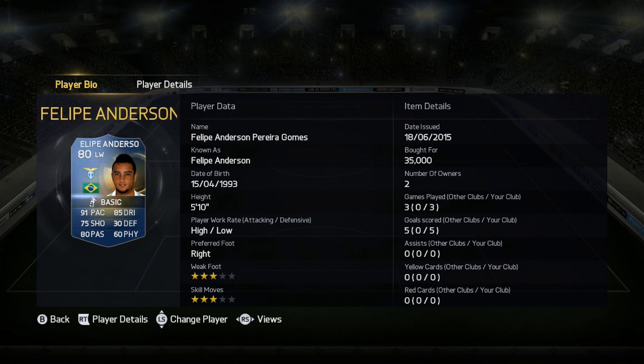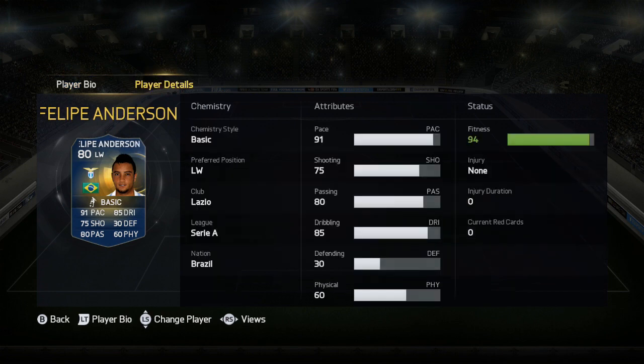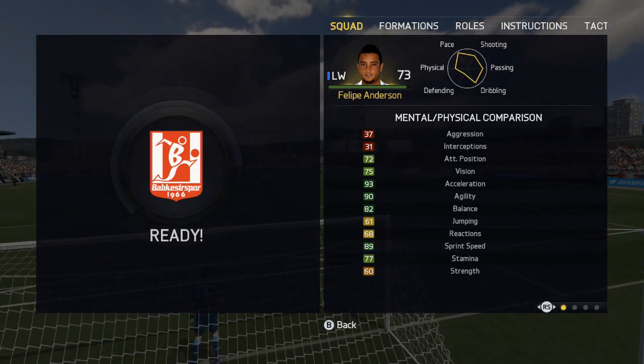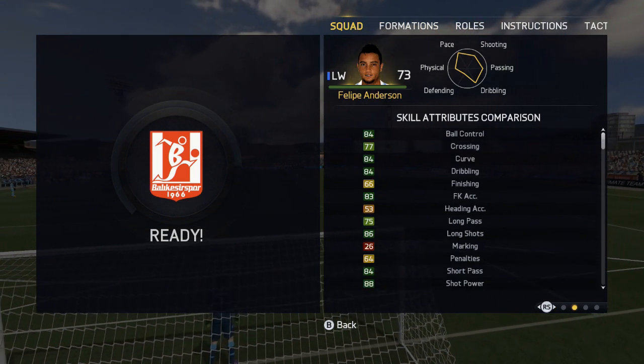Hello there, this is Dango1867. Hope you're all feeling alright today because I am debuting another Serie A Team of the Season player review, this time Lazio's Brazilian superstar Felipe Anderson. He is the left winger — we've got the stats on the screen — and he is like a bullet.